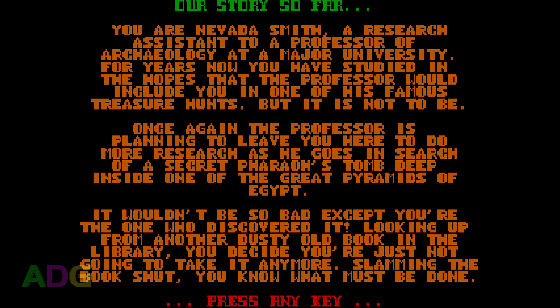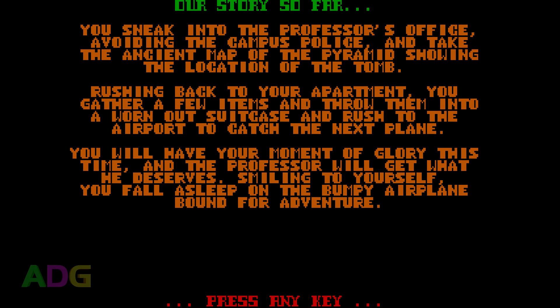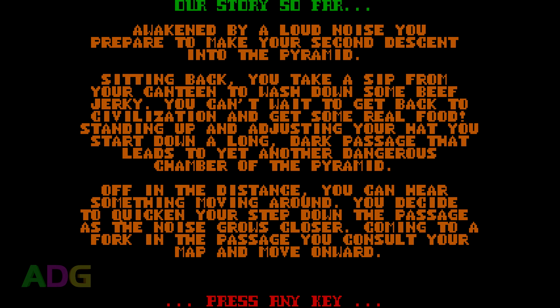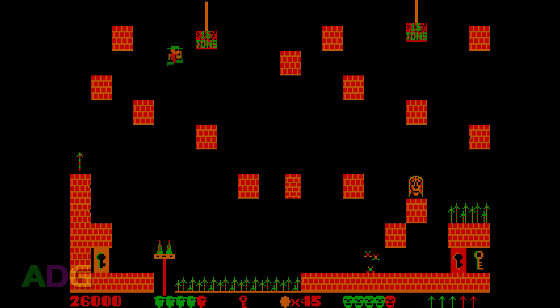Just like with Arctic Adventure, the story's paper-thin and told in just a couple pages of text. Basically, you play the role of a research assistant known as Nevadasmith, who's completely fed up with his boss always going out on treasure hunts while he has to stay behind. Now that his boss is trying to claim Nevada's most recent discovery for his own, Nevadasmith decides he's had enough. He swipes the treasure map in the middle of the night and heads out on his own to some ancient Egyptian pyramids to discover the treasure for himself. Though I find it laughable how in the second episode, he indirectly calls beef jerky not real food — has Nevada even seen the prices of beef jerky? A single snack-sized portion costs about as much as a foot-long sub.